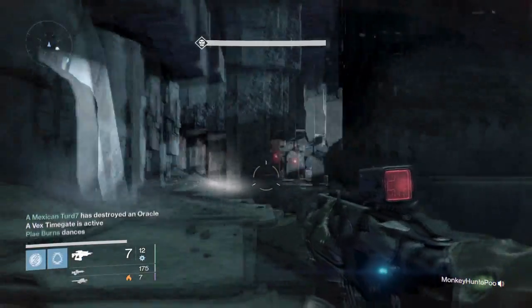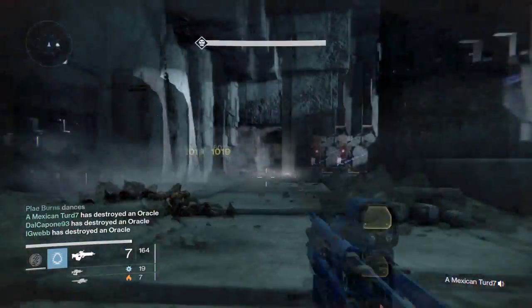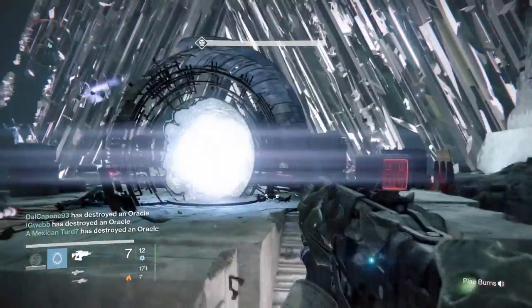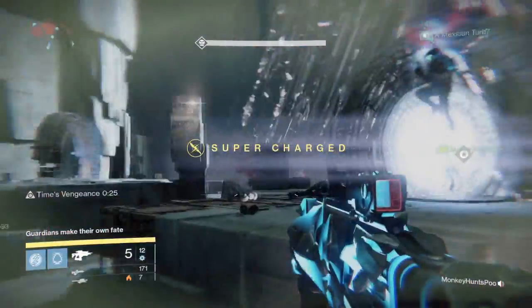Get rid of those auto rifles and whip out some pulse rifles — you'll be surprised. As for the hand cannon, they slightly reduced effective range and slightly reduced initial accuracy. For fusion rifles, they widened the blast pattern on a fusion rifle burst cone.